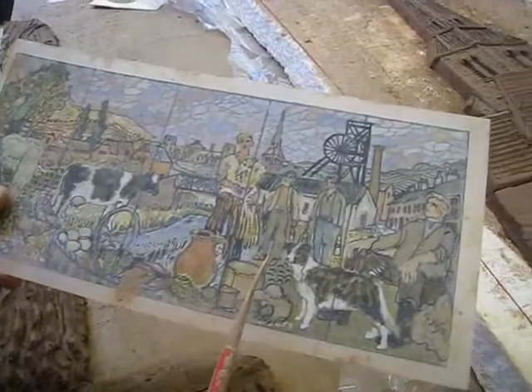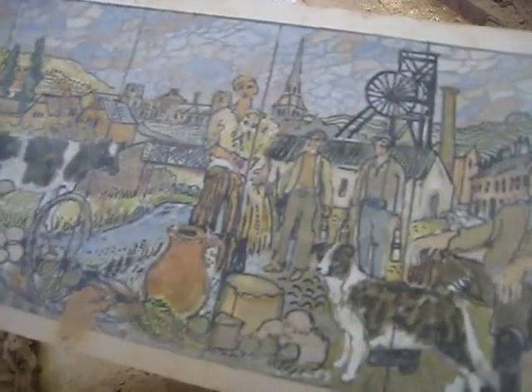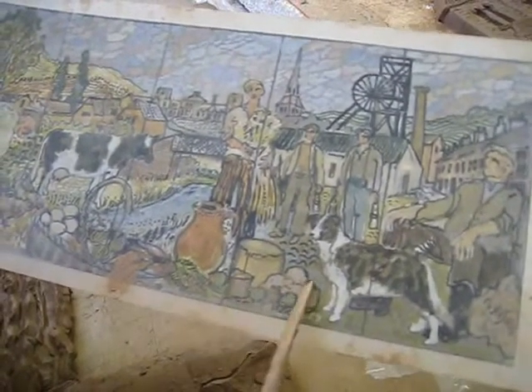We're now on to block four, which has got the two miners, pit head winding gear, the church in the distance — not a bitty block really — the head of the dog and the cheese.